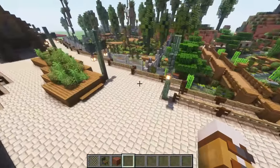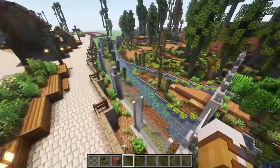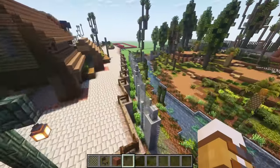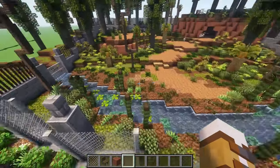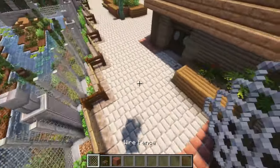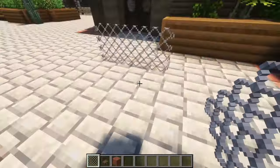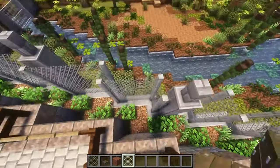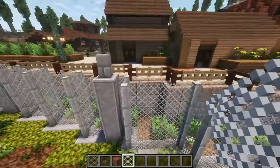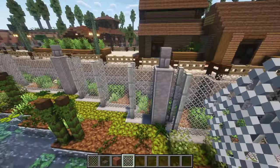So when Prehistoric Fauna updates, there are a few mods I've been using that won't work with the new versions, and some of them were Zouar. I was using the Zouar mesh or wire fence which I think looked really nice, and the closest mod I could find to that were these andesite mesh fences from the Create Deco mod.